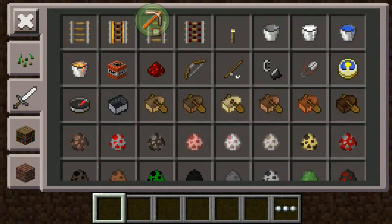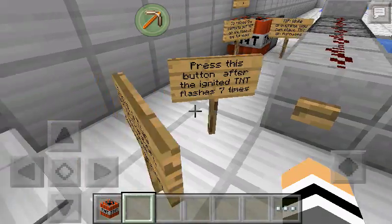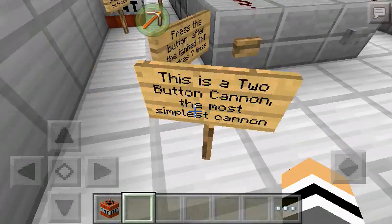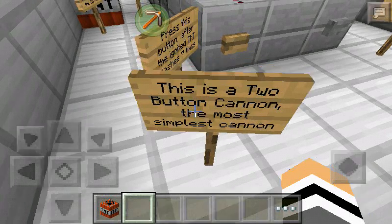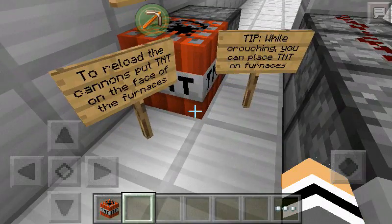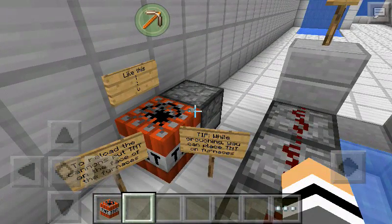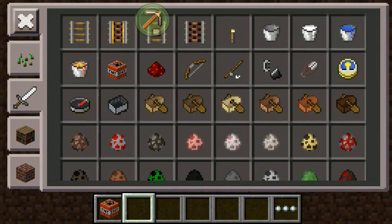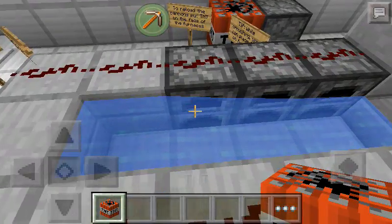All you need for this is just TNT and maybe more. I think this is going to be a long video. This is a two-button cannon — the most simplest cannon. Press this button after igniting the flashes seven times. So reload the cannon, place the first. You need to sneak while putting these things. That's the instructions.